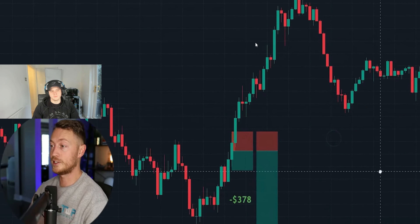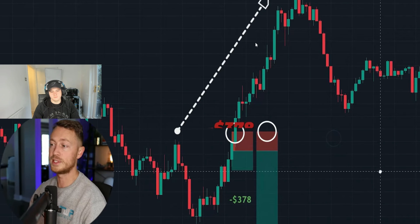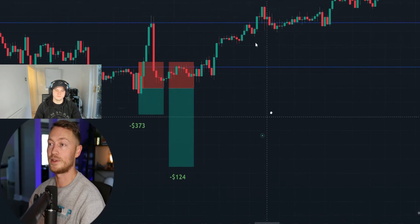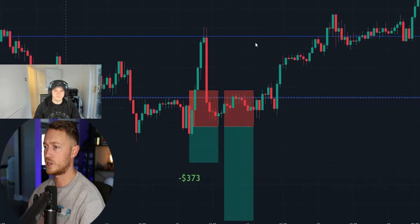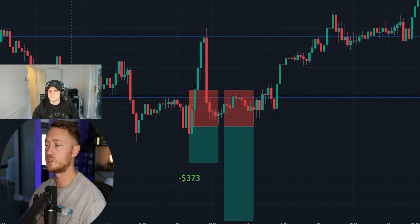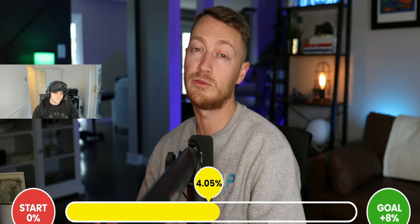Pat admits he doesn't remember what he was thinking on the next trade — the market shot straight up and smashed both stop losses. Losses of $378 and $126. He didn't bounce back immediately either — the following trade also anticipated a downward push using a resistance retest setup, but it failed too, resulting in two more consecutive losses.